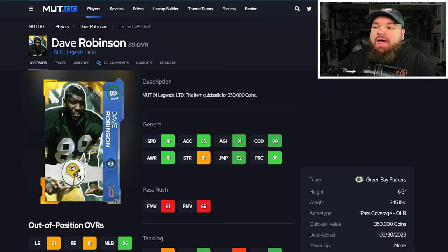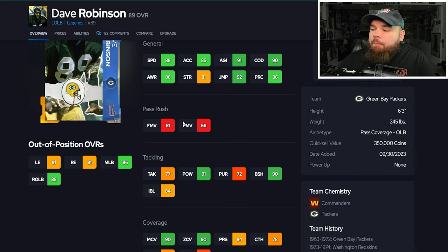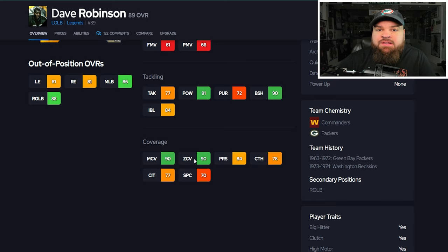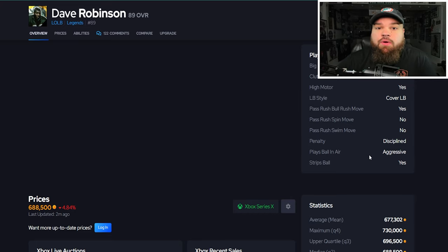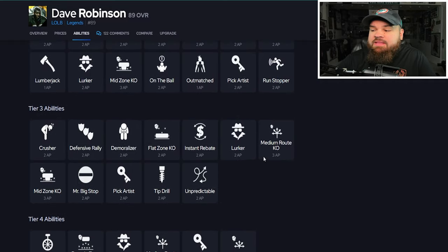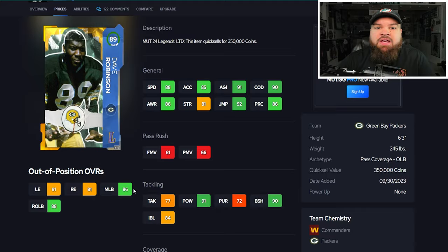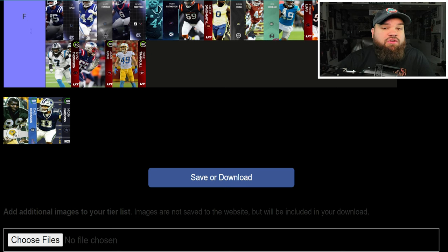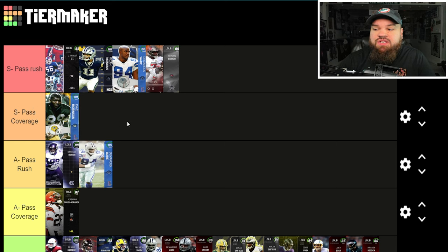The final card of the video — legend Dave Robinson with 88 speed, 85 acceleration, no pass rush, but 90 man and 90 zone. This is by far and away the best pass coverage linebacker in the game, not even close. From a traits perspective he also has Play Ball Near aggressive — very rare for linebackers. From an ability perspective he can get the Lurker ability. If you are using pass coverage linebackers, he has to be on your field. Easy addition to S pass coverage tier.